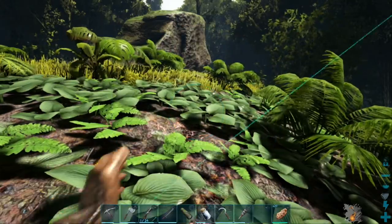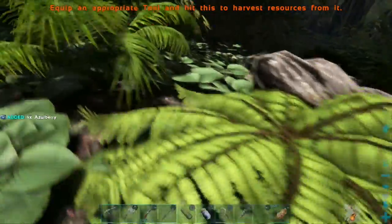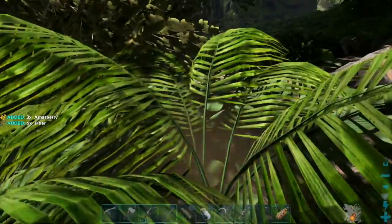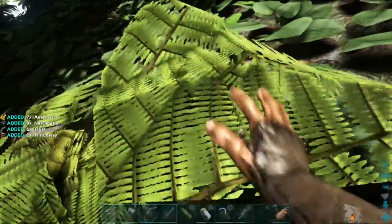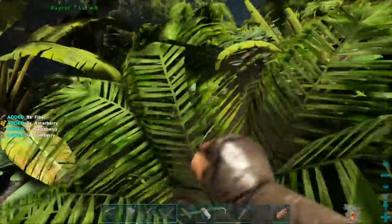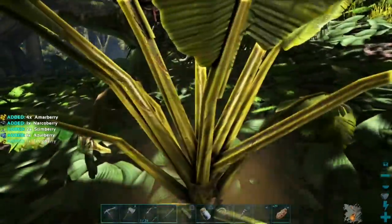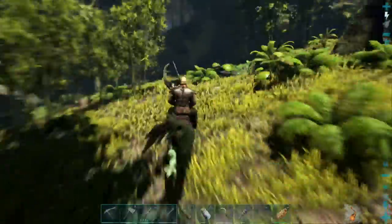I should really keep some berries on my raptor. I'm not getting any Mejoberries but my other dinosaurs have got absolutely tons of them. Let's go do that. I think you scare the monkey if you get too close. That monkey would be really cool — I think because whenever you give them something to hold it halves the weight of it, so that would be super handy.